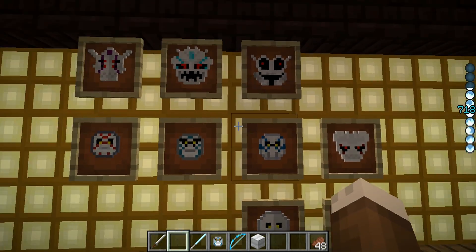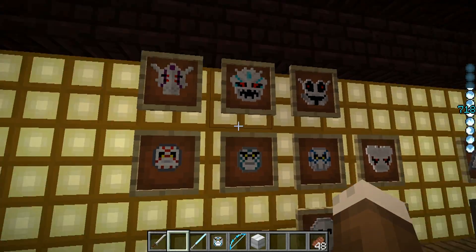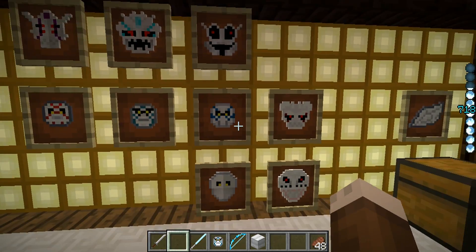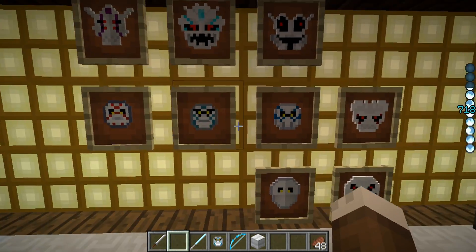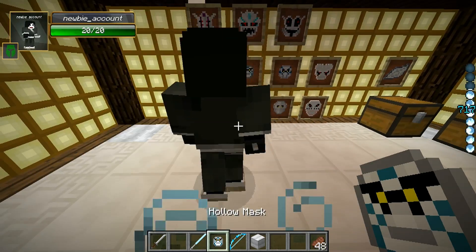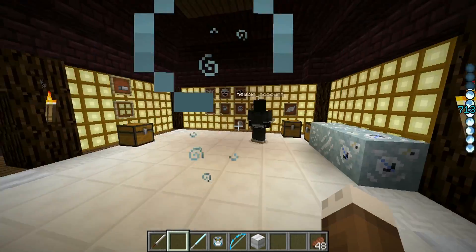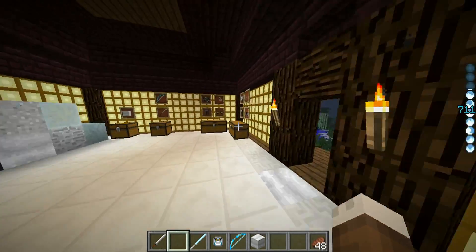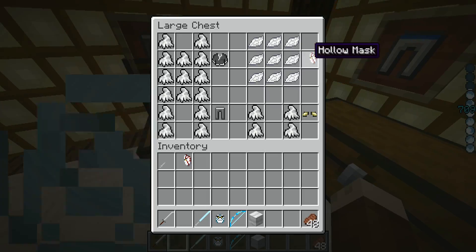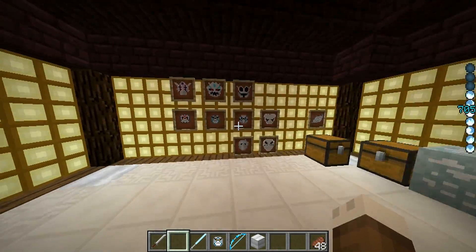As you're killing hollows, they might drop these masks. These four masks have an effect while you're wearing them. I put this mask on and it gives me Speed 3—very much like the hollow mask. Basically the half mask, a lot like Ichigo's half mask.